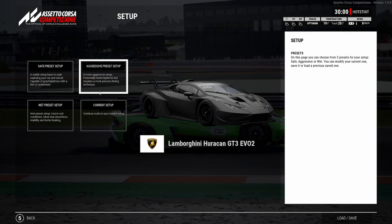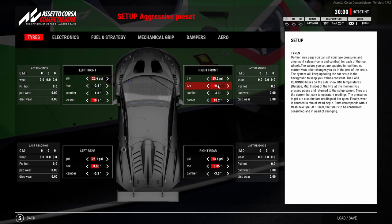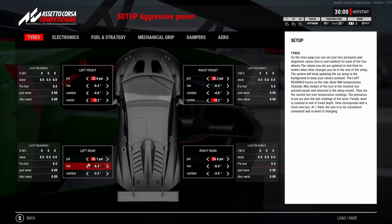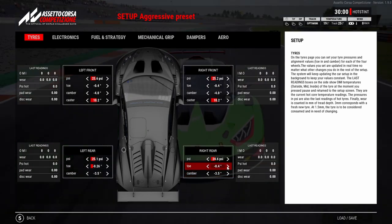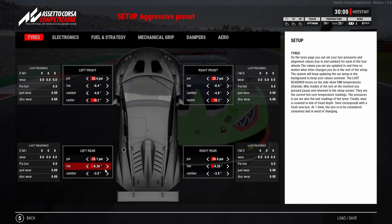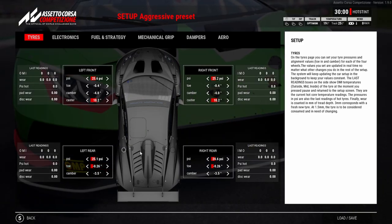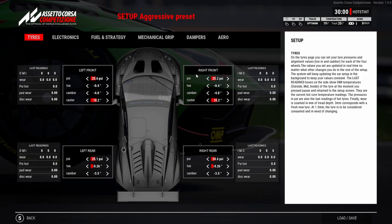We're going to move over to the setup. I'll go straight for an aggressive preset. Typically if I'm making the setup for qualifying, I'm going to make sure I'm running max toes. In the Lambo I tend not to run the rear on max because it already has quite a bit of rotation, so I run something like this — still max cambers, still max toe on the front. The pressures at the moment are irrelevant as they're just default, but I'd have the right pressures for whatever track and conditions.